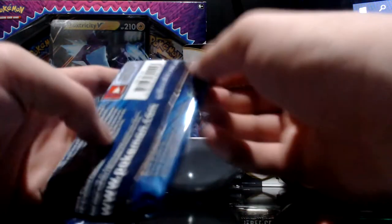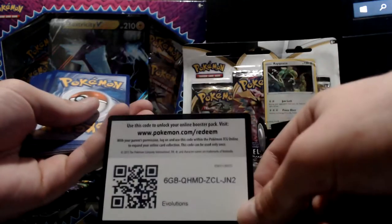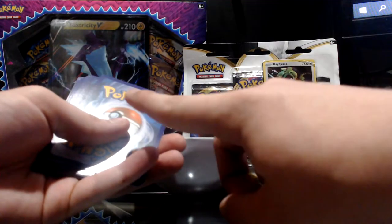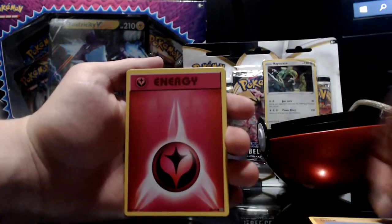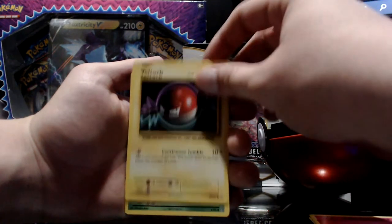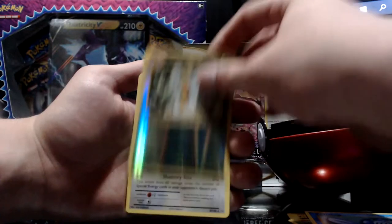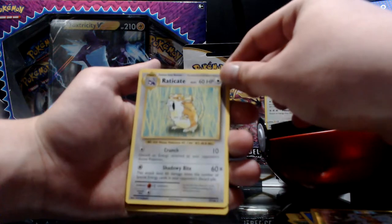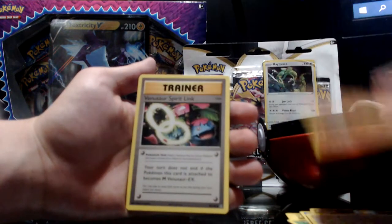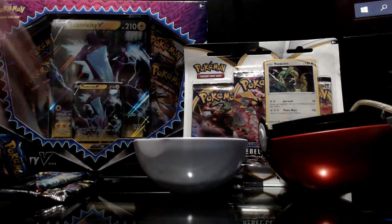I'll do XY Evolutions first because I like the set. The code cards I want to keep for myself but I'll give away maybe one or two Rebel Clash ones. First up we got Onix, a normal energy, Vault Orb, Tangela, Poliwag, reverse holo Beedrill, an Aerodactyl — I believe that's the rare — a Magmar, a Venusaur Spirit Link, and a Metapod. Nothing too crazy.